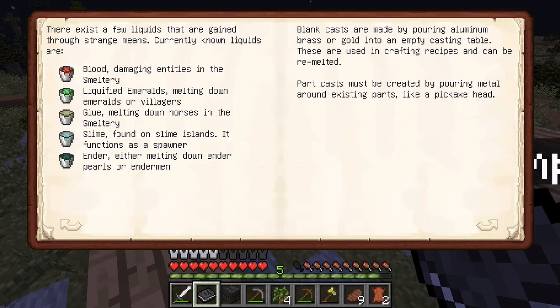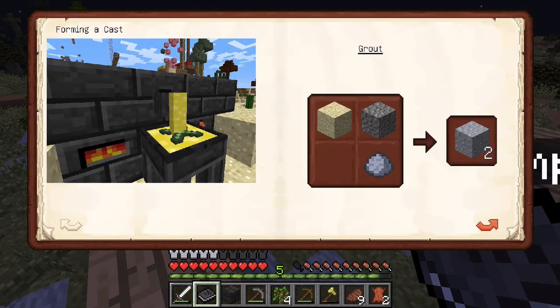You can even liquefy villagers — doesn't that sound awesome! And there's glue — oh, so that's how you get glue. I don't think we're gonna get glue anytime soon. Also, a slime fountain — it functions as a spawner! So that's what those things in the sky are. And there's ender stuff too.